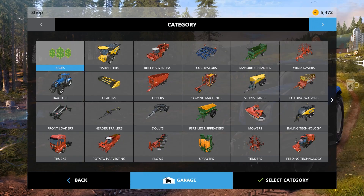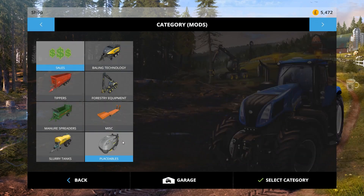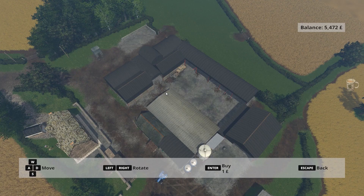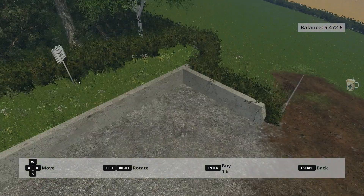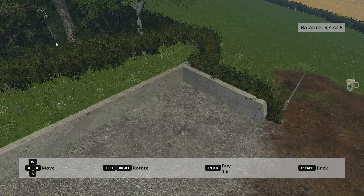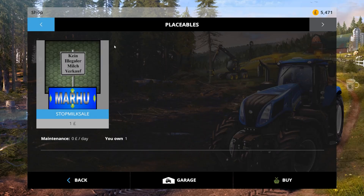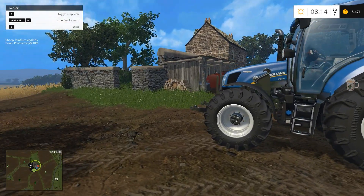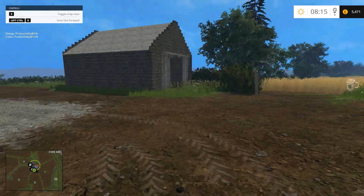I'll show you the stock milk sale now. You purchase it — it's a placeable item and you just put it down anywhere you want, somewhere out of the way. All it does is stop milk being sold automatically at midnight, so it'll just keep building up and then you can transport it yourself.